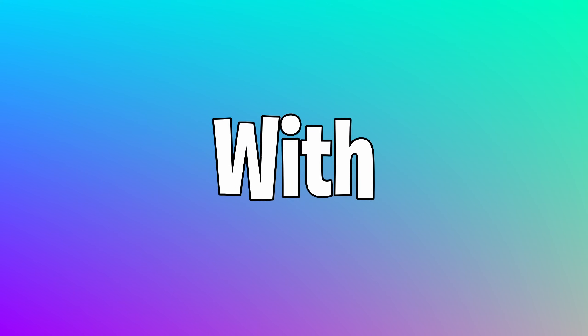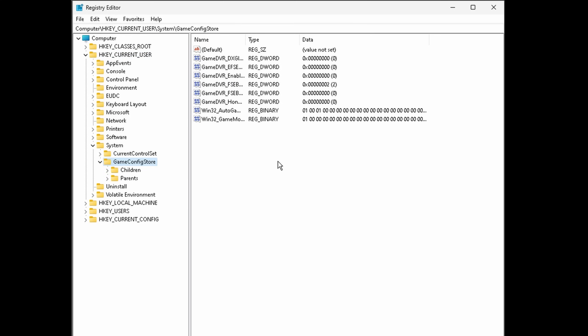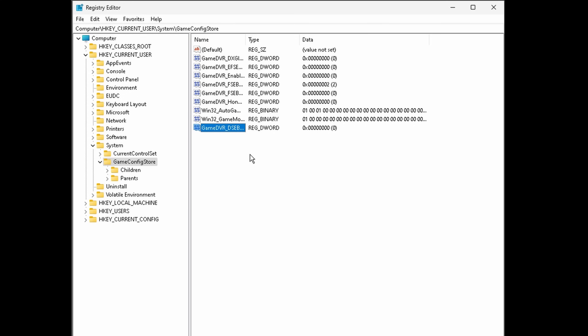We're going to start with FSO enabled in our registry. Go to HKEY_CURRENT_USER > System > GameConfigStore. Once you're there, look for a setting called GameDVR_DSC_Behavior. Mine isn't here by default, so go ahead and create a new DWORD value and type it in as you see it. After that, just hit enter. A value of 2 will disable full screen optimizations, and a value of 0 enables it, so keeping it on 0.